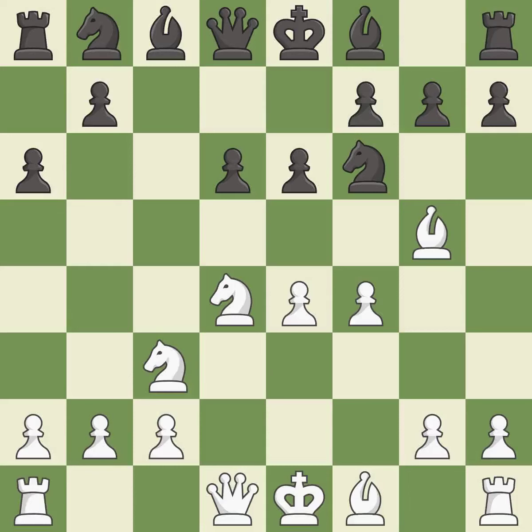F4 gains space in the center, controls the e5 square, and prepares to develop the queen to f3 behind the f-pawn. Be7 develops the bishop, unpins the knight on f6, and prepares castling.